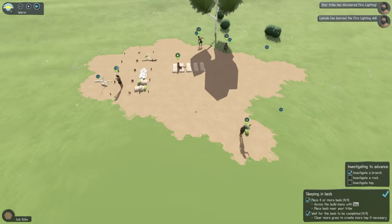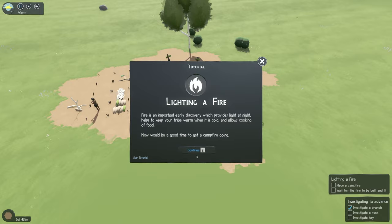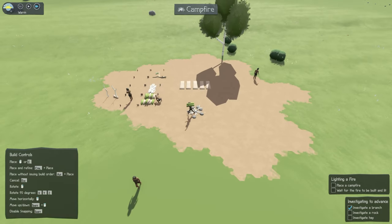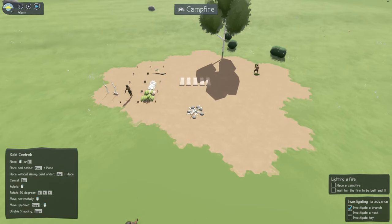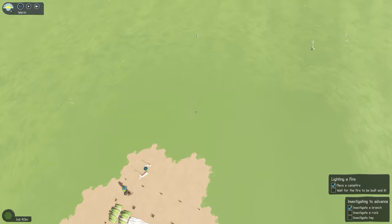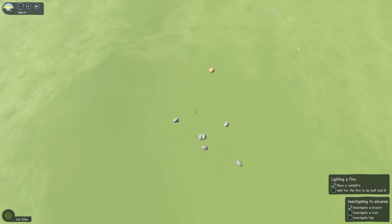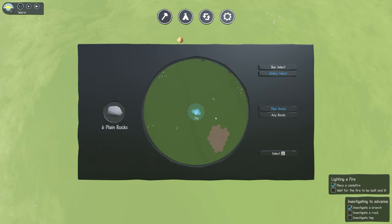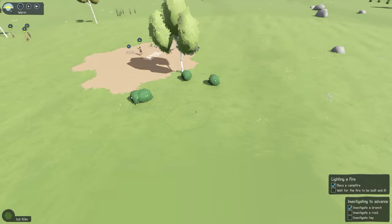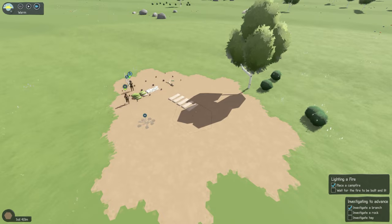Let's put the fire down — I'd prefer to find a nice little cluster of rocks. Here we go. I'm going to use the option where we can collect multiple items at once, which is a lot faster than clicking on them all individually. Once we bring some of those rocks back, we're going to start investigating those as well.